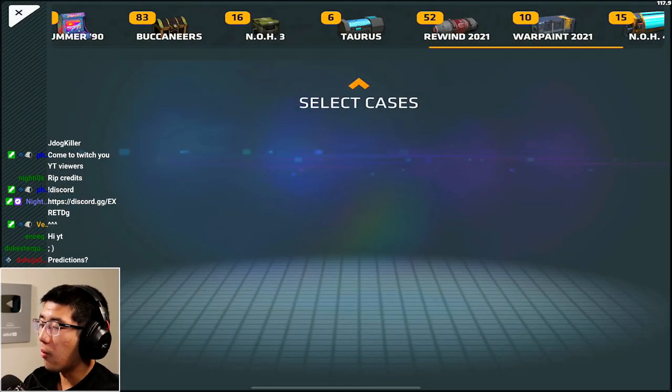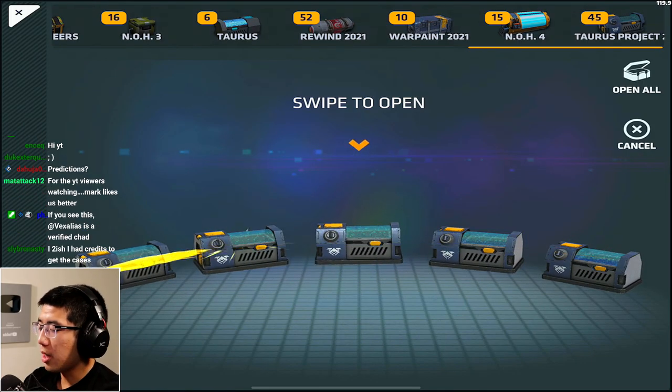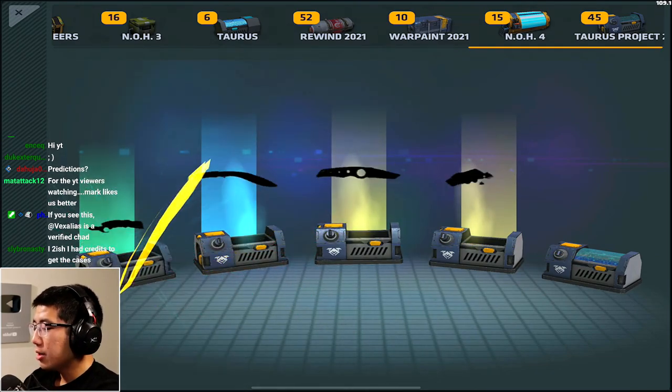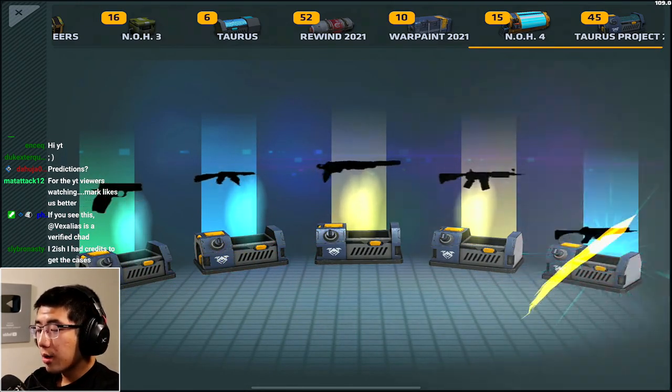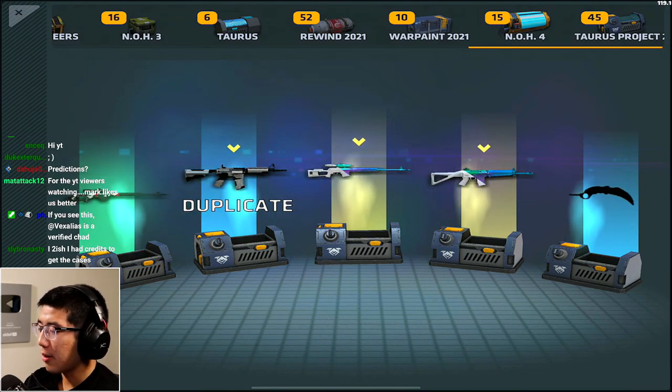Let's open up five of these first and see what we get. There are a lot of cases we're opening here - seems like maybe we get something good. Okay, tier 3, tier 4. So we got some tier 4s, tier 3s and tier 2s - nothing necessarily that I want just yet.